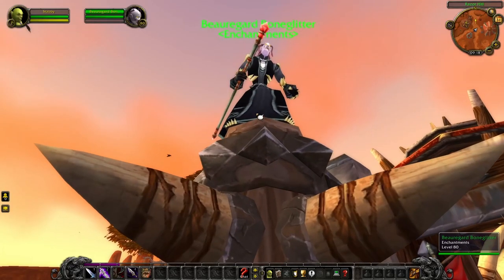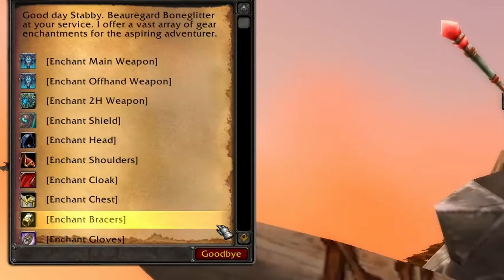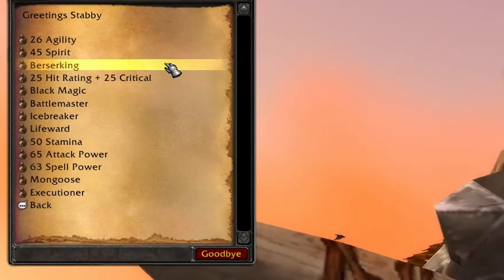Next we have NPC Enchanter. This module allows you to spawn an NPC that can enchant any items you have on your character with some pretty cool enchants. This kind of stuff introduces new and dynamic features to your server.